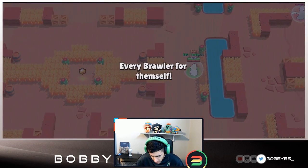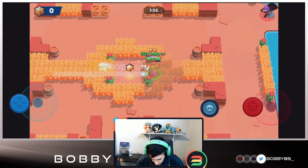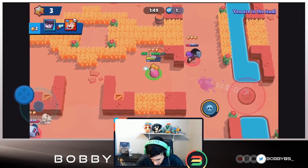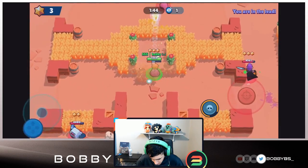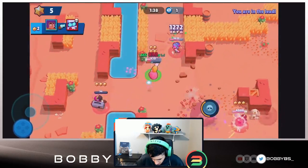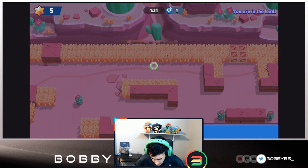Going into the first game, we're going to spawn kind of in the middle, which is pretty good. Moving towards mid — there is a Shelly, we're going to pick up that kill and straight away we have the lead. There is a Mort over here but there's not much I can do about that, so I'm just going to chill and try to pick off that Piper. We're going to get that kill.